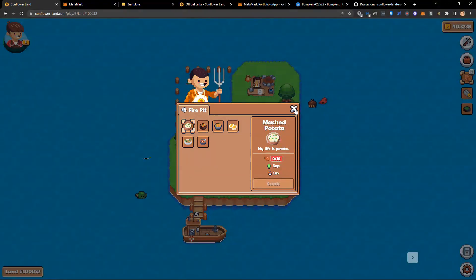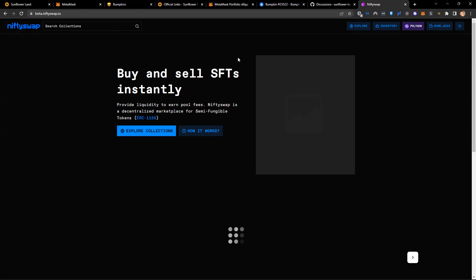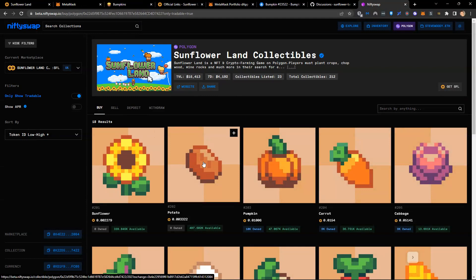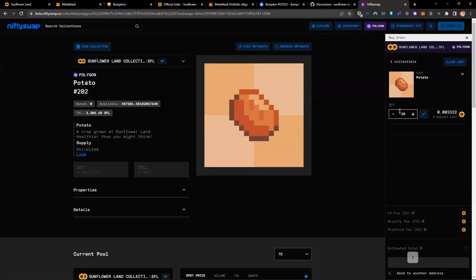I don't necessarily want to wait, so I could go and buy some potatoes. We have a partner called Nifty Swap that we've worked with. Nifty Swap allows you to buy and sell NFTs — it's a marketplace. If we go to niftyswap.io, you can see the Sunflower Land collection. I could purchase 20 potatoes there for 0.06 SFL.